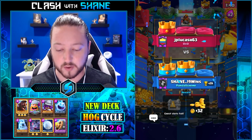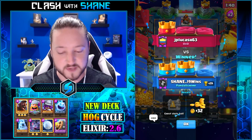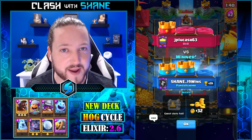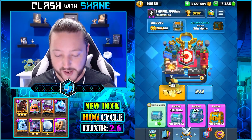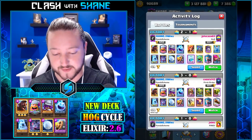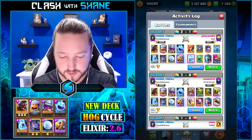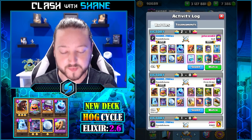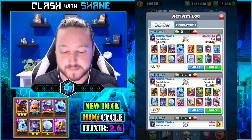Wow, that was a very close battle. A couple of over-commitments on my part, a couple on his part — back and forth misplays. That mini pekka caught me off guard. If I had known he had mini pekka, I wouldn't have gone that aggressive hog rider because his counter push was insane. I actually kind of like his deck — valkyrie, mini pekka, graveyard, freeze. It would probably lose to balloon decks without nato, but with nato you could do well against lava balloon decks.